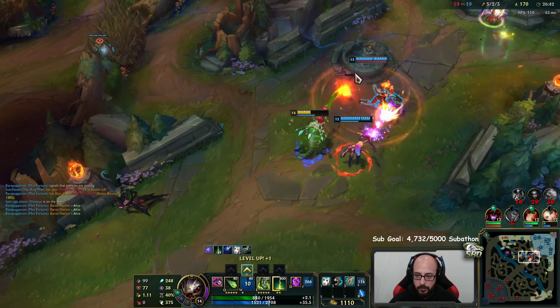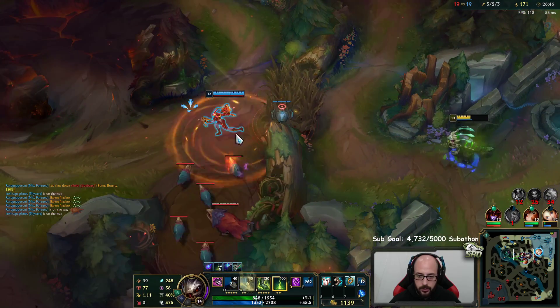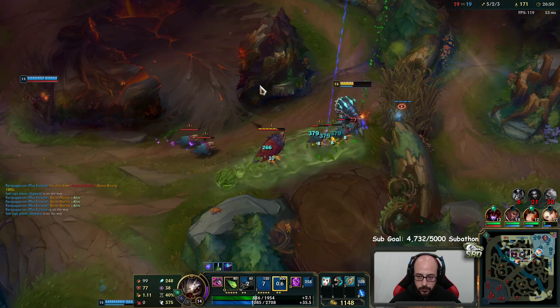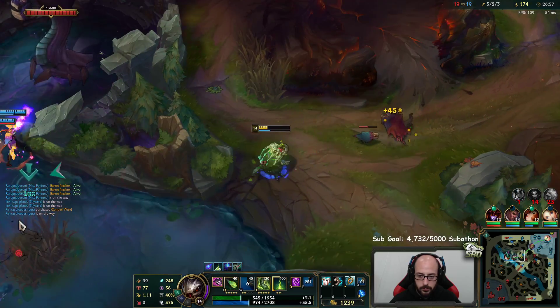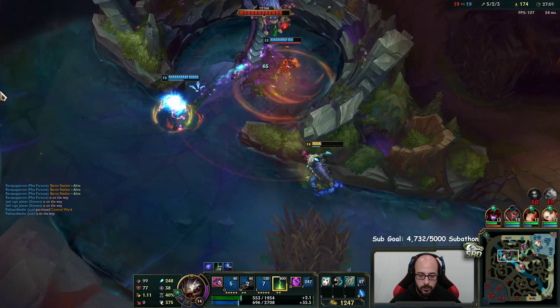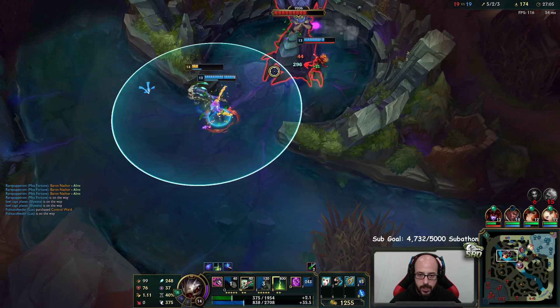The only problem is that I have to stop moving every time I cast R - this makes it hard to land. I'm losing a bunch of HP here - not ideal. I need to let my R stack fall off; it's costing me 400 mana to cast right now.